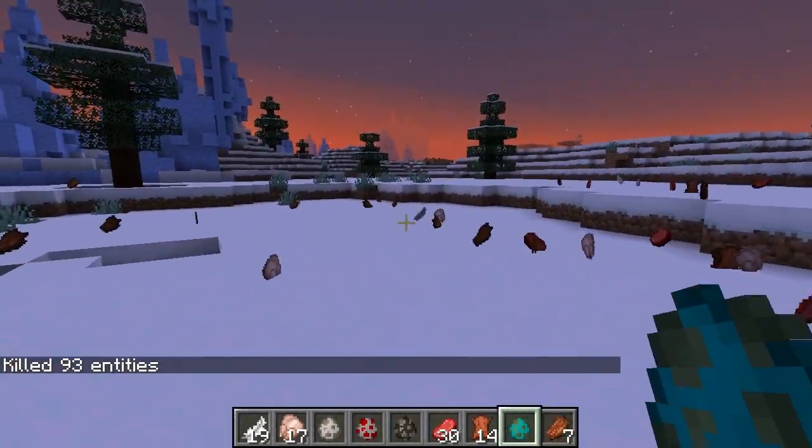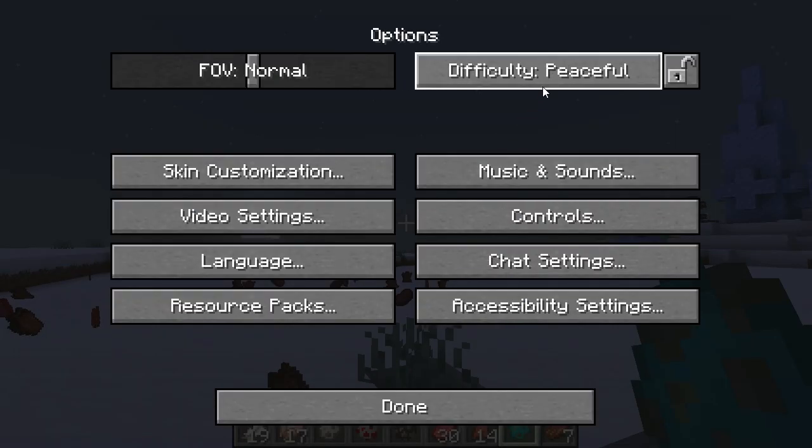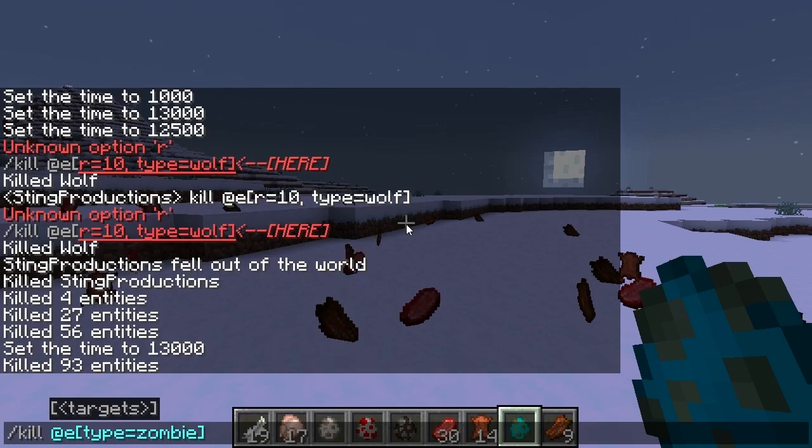There is technically one simple way to get rid of all hostile mobs — just switch to peaceful mode. That'll get rid of anything that's hostile. But otherwise, if you're just getting rid of passive mobs, you need that command.